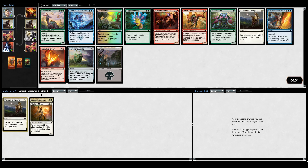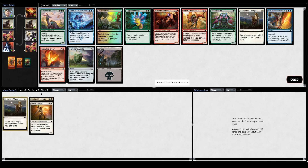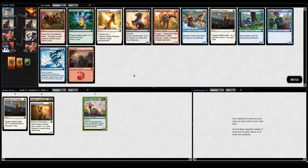Crested Herdcaller! Can we just talk about how I got passed Hunt the Weak, Hunt the Weak, into Crested Herdcaller? This always happens in this format - you start doing something, and then if you're even cut a little bit, this has to be a sign. There's a Frilled Deathspitter. Another Moment of Triumph, which could be good if we are green-white dinos - which I guess I would like to be. Both of these cards are very good if we're in red-green dinos. Seeing this so late is weird, but I just passed two really good green removal spells. I guess Moment of Triumph I'll take.